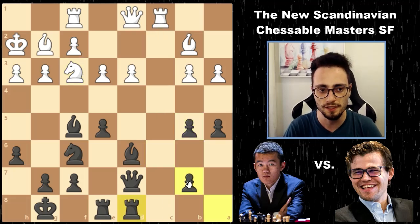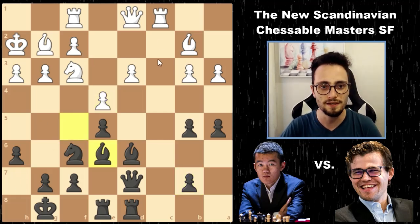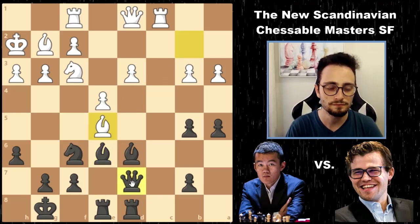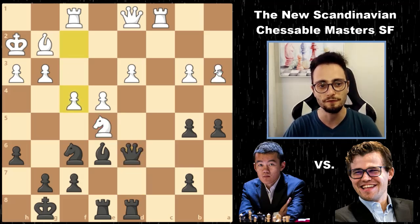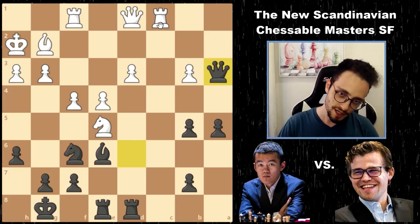Magnus centralizes his rook. Ding goes e4, thinking Magnus will retreat to the diagonal, but Magnus says 'I dare you — take this pawn, I'm blocking my rook.' Ding takes, Magnus takes back. The knight is strong but so is that pawn. Queen d6 hits both. The only move here for Ding is f4, and Magnus takes on a3.